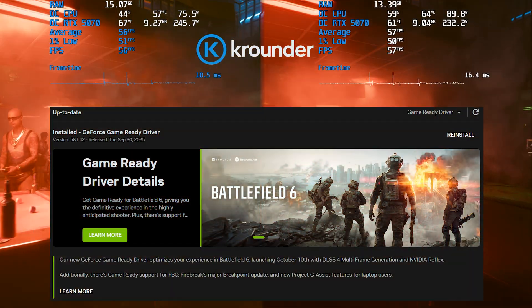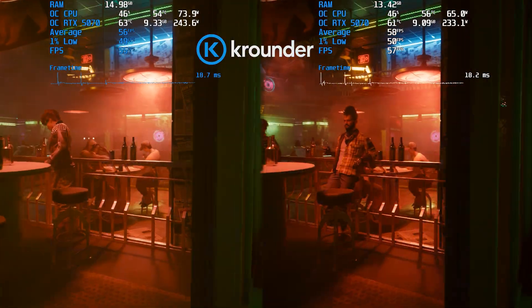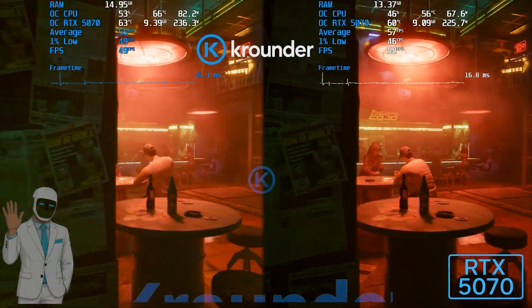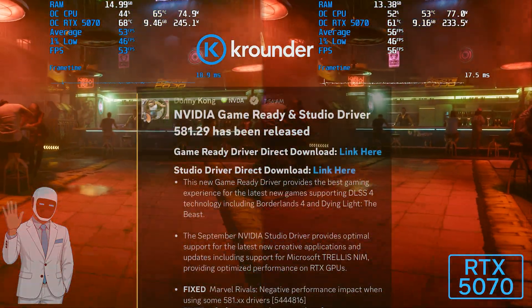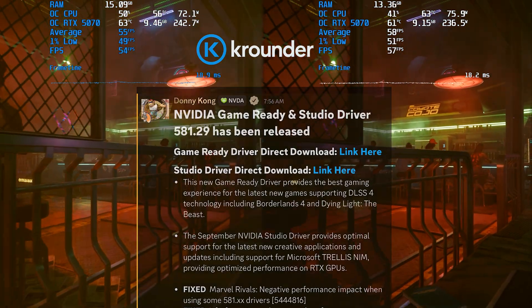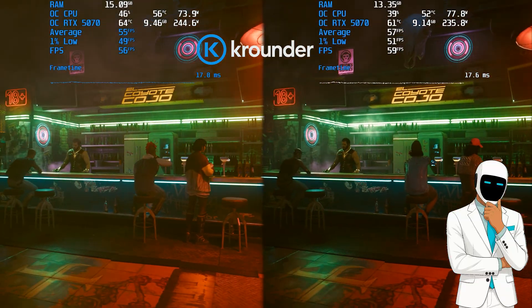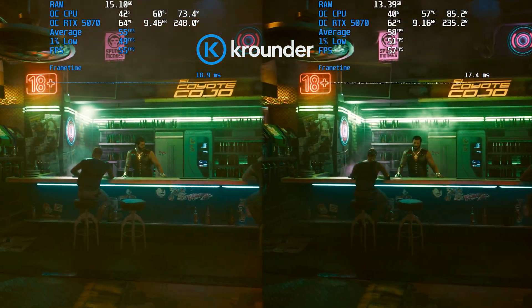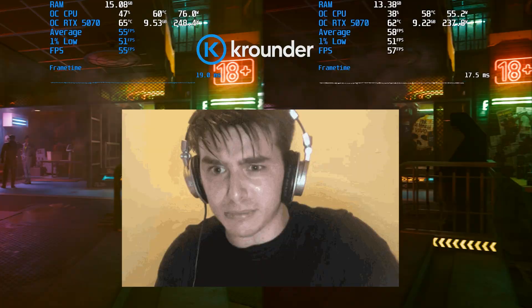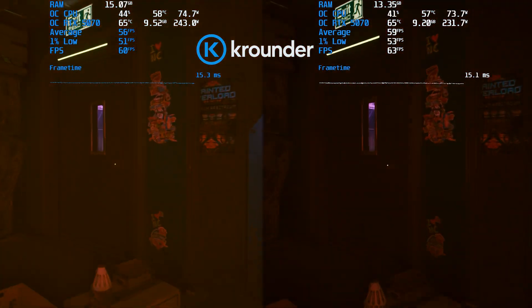A new Nvidia driver just dropped, version 581.42. The last one, 581.29, was focused on getting Borderlands 4 and Dying Light to even run. So the big question is: does this new driver finally fix the stuttering mess in our favorite games, or is it just another download? I have benchmarked it, and I have dug through the official changelog and community feedback. Let's get into it.